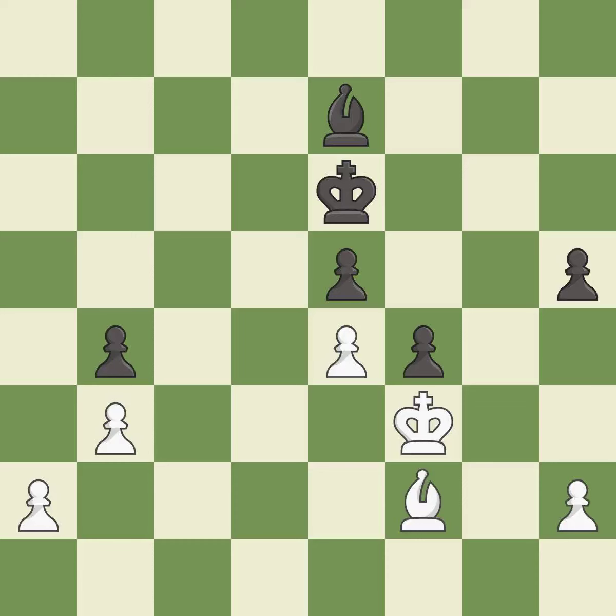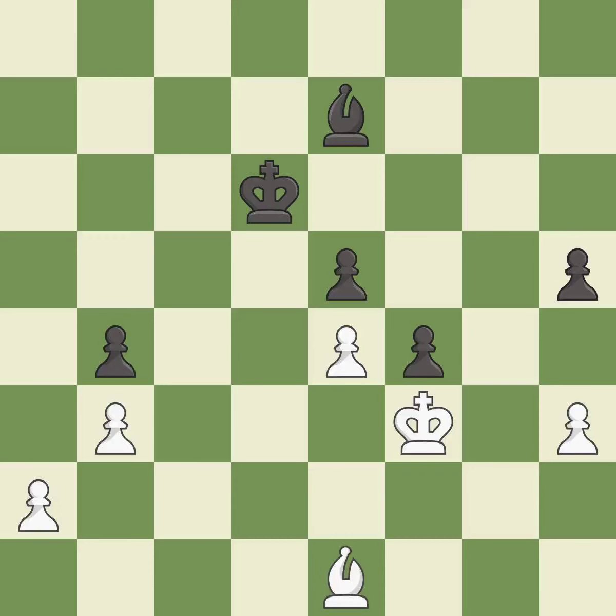Right on target — this is the strongest option. This defends the attacked pawn. This moves the bishop to a better location, allowing it to control more squares.